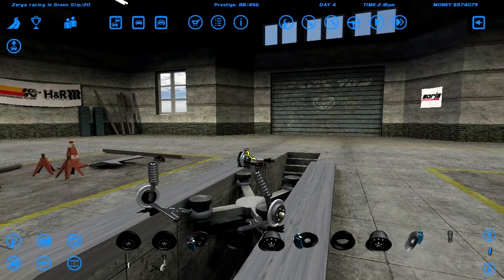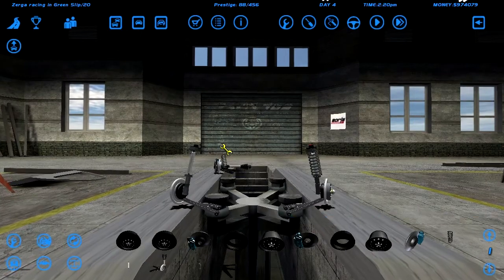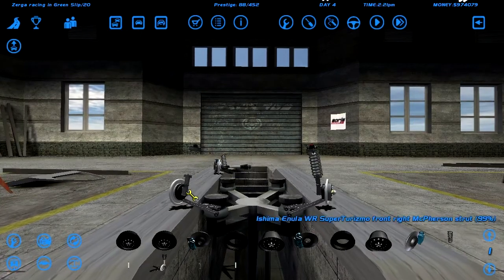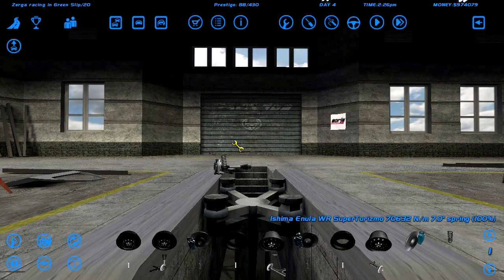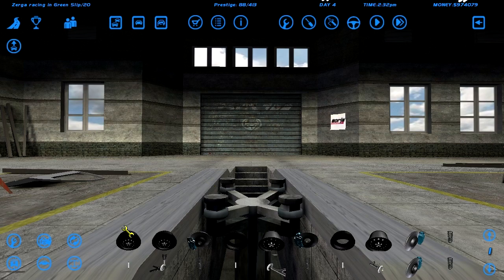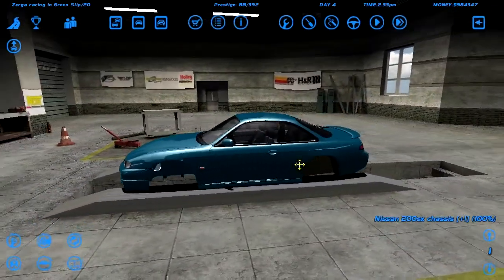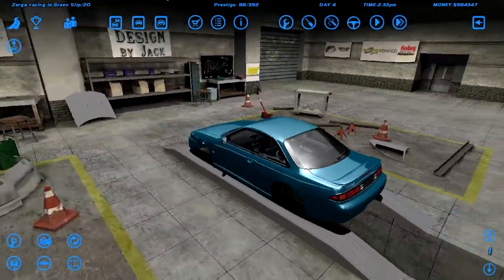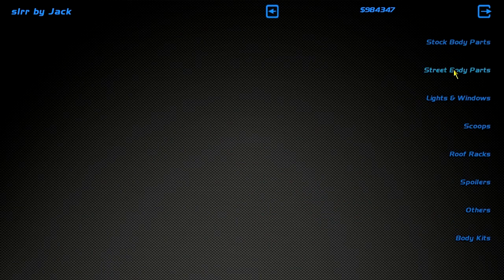Let's just remove the suspension for starters. I removed the front one — that's interesting. There it is. I need to remove this first, and done. Okay, no wheels. We've got a mint S14, clean. What are my plans for this car? No idea, no plans at all. Let's just check what kind of body parts we've got.